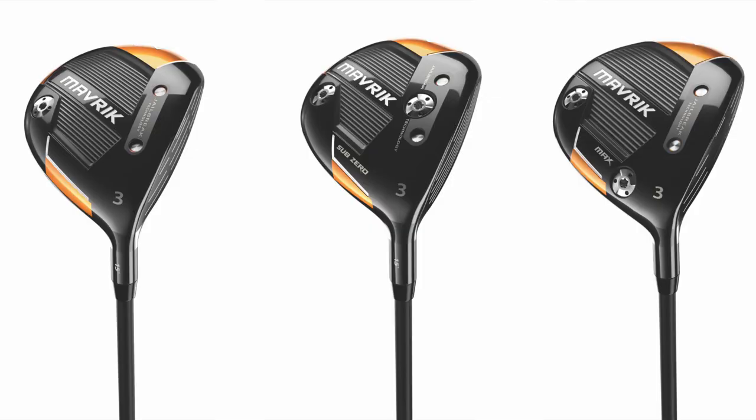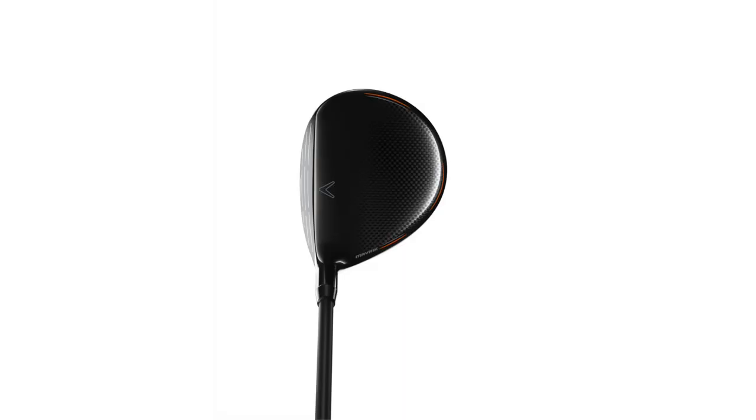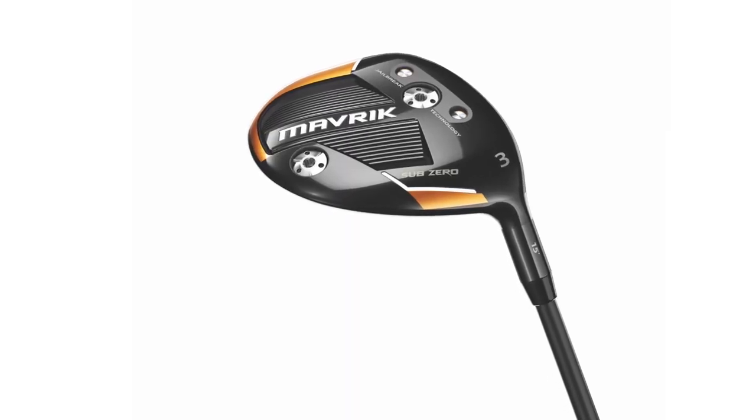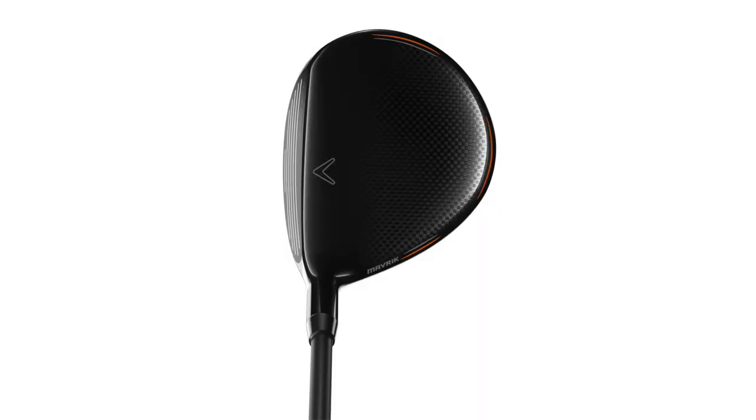You've got three different models to choose from: a standard, a sub-zero, and a max. Starting with the standard model — I've got the three wood here — this is going to fit the majority of players. It's our fastest fairway wood we've ever made, launching with a high flat trajectory and medium to low spin. It's got the Flash Face, jailbreak, and a triaxial carbon crown. Then we have the sub-zero model, which has front-back weighting, is a little bit smaller, and is typically for the better player with more speed, allowing you to adjust trajectory with the weight.